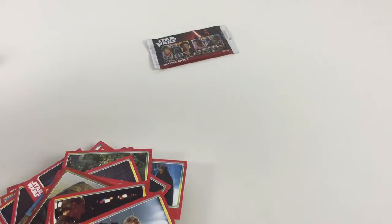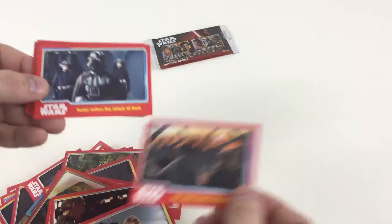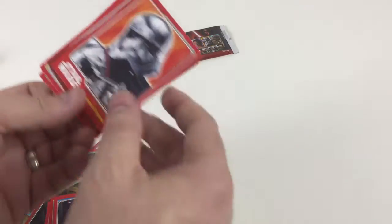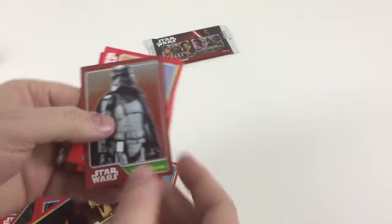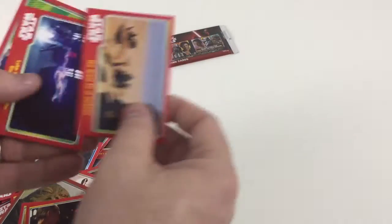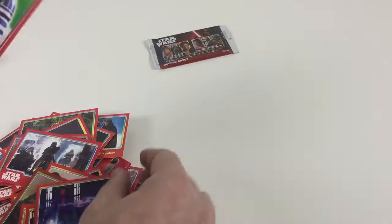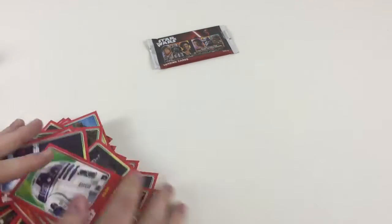Just a couple of packs left — hopefully we'll get a limited edition. I'm not going to hold my breath, but you never know. We've got: The Rebels Head to Cloud City, Vader Orders the Attack on Hoth, Han Solo Will Be the Pilot. Cool — we've got Captain Phasma, he's a new one. And we've got Captain Phasma Shiny in the same pack — that's pretty cool. Then: The Great Pit of Carkoon, Luke is Helping When the Emperor Attacks, and R2-D2. Everybody loves R2-D2 — he's ace.